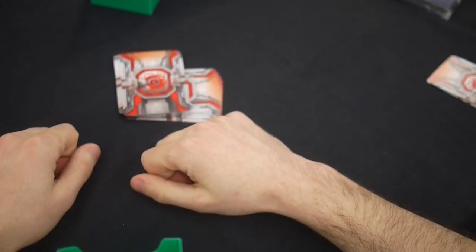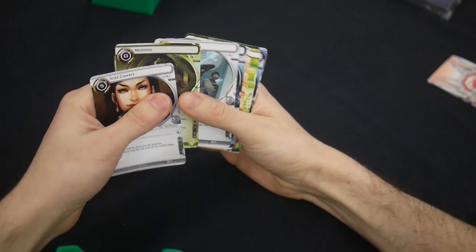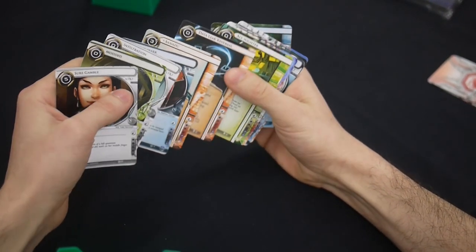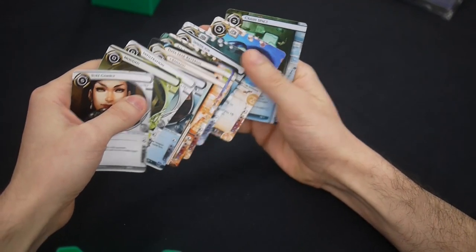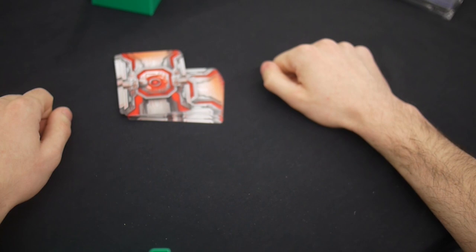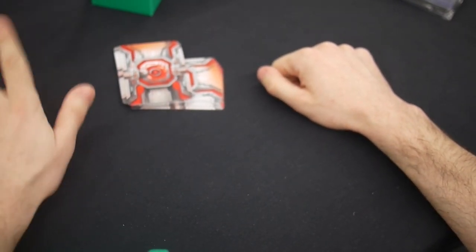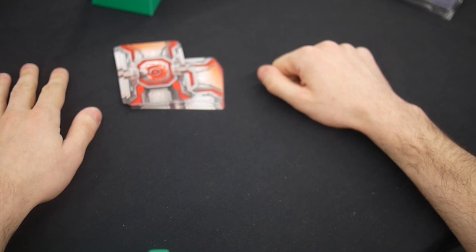That Net Shield's not too bad either. I ended up taking a Crash Space because I only saw one Scorch, I gave away C-Sources, and I saw a lot of tagging ice. There are no Plascretes, so I'll take a Crash Space when I see one — if I get tagged I can remove the tag. And I already took the Data Leak Reversal, so Crash Space goes well with that.